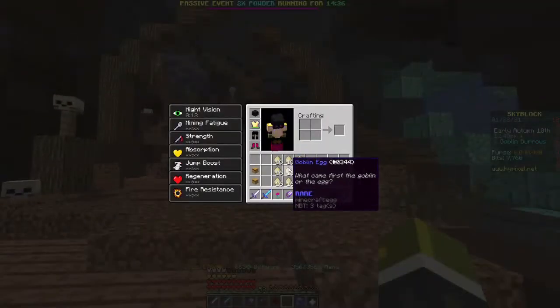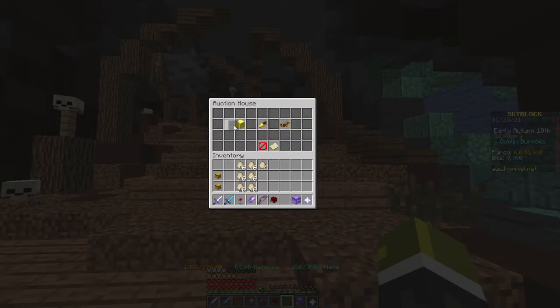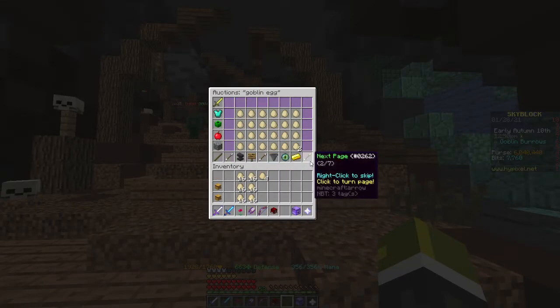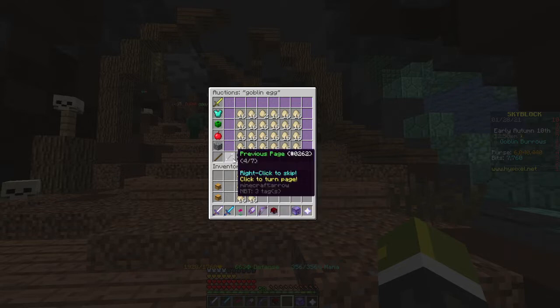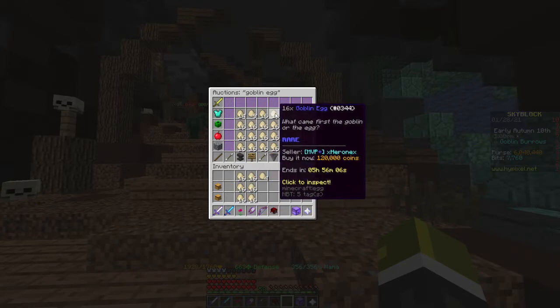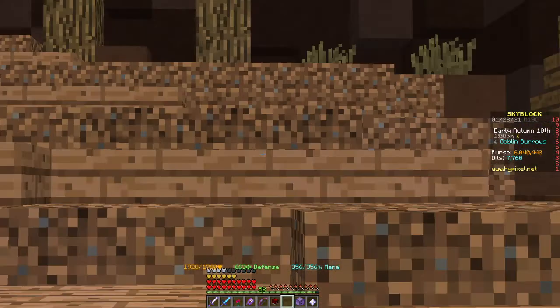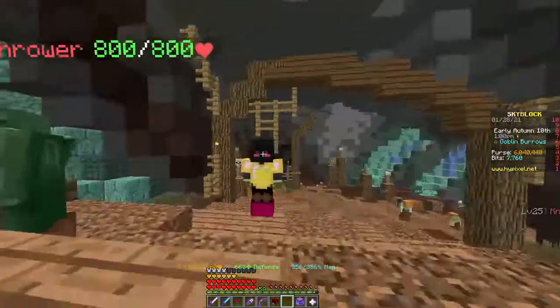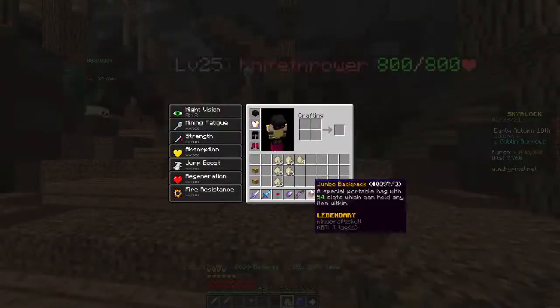As you guys can see right here, goblin eggs are right now going like crazy. The price for 16 goblin eggs is about 120,000 to 130,000 coins. So this actually would have cost me, if I didn't grind myself, about 700,000 coins — which is a crazy amount of coins. Let's get straight into it.